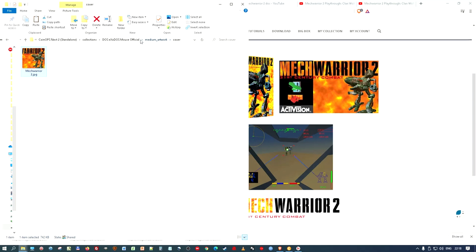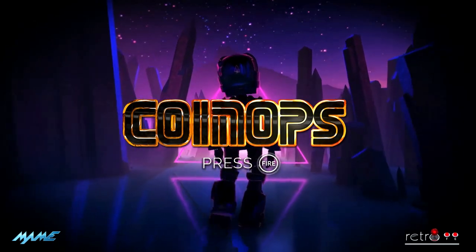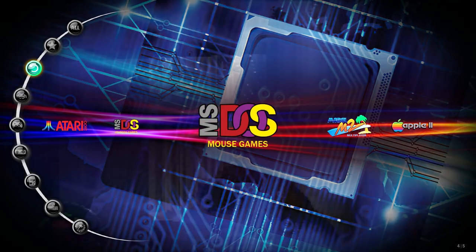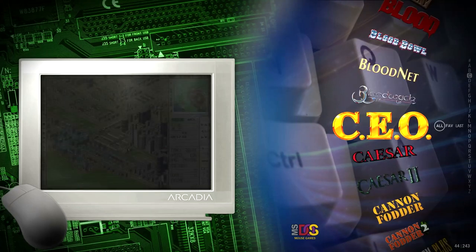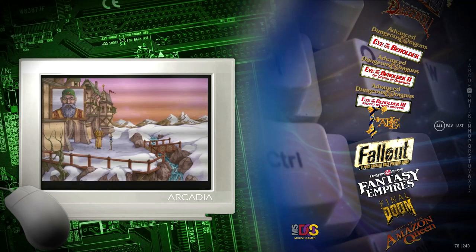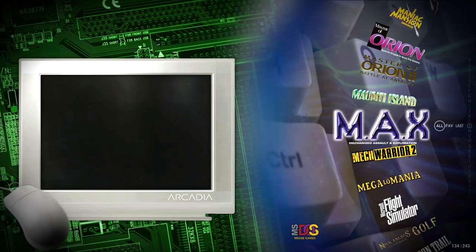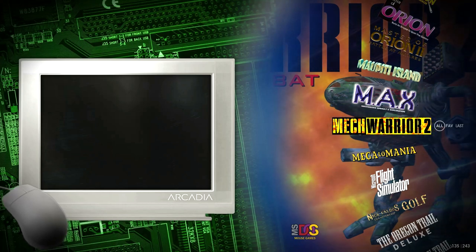If I go to Next2 now and show you the difference, you'll understand why I did that. Scrolling down to M — there's MechWarrior 2, and the cover is now much better. It's in the right proportion, that's how it should be. I don't care about the name at the top because I've got the logo — it looks much, much better. Now obviously I need a video.